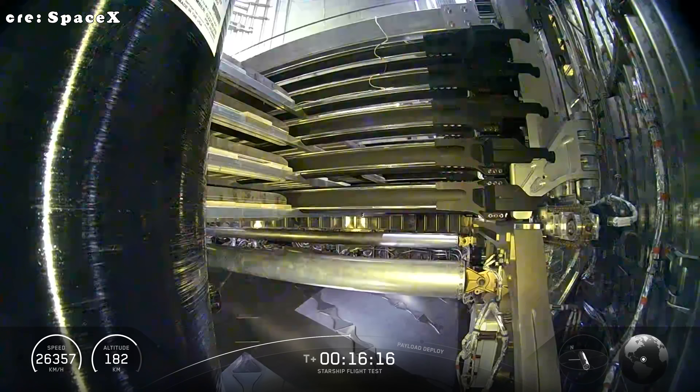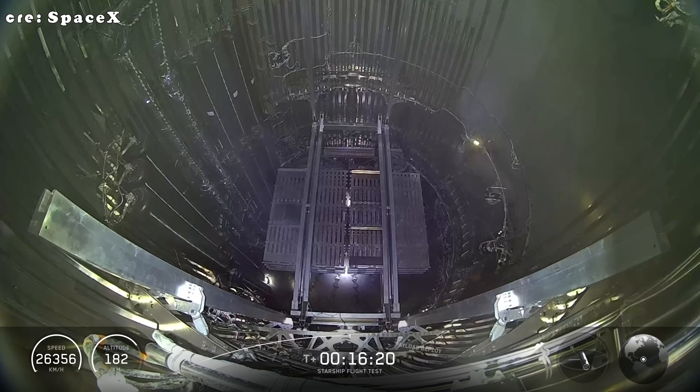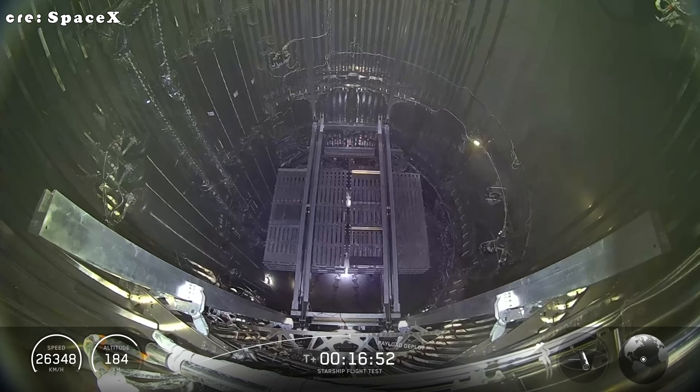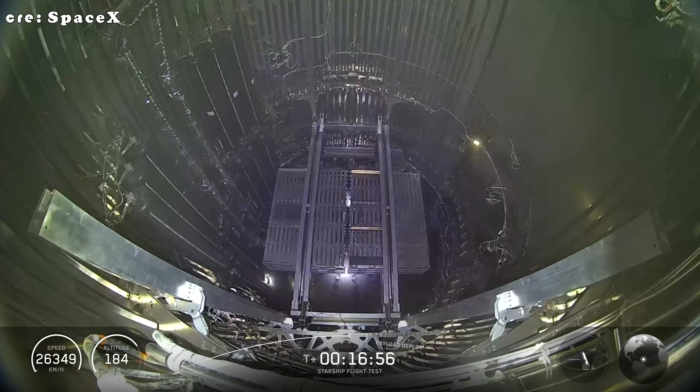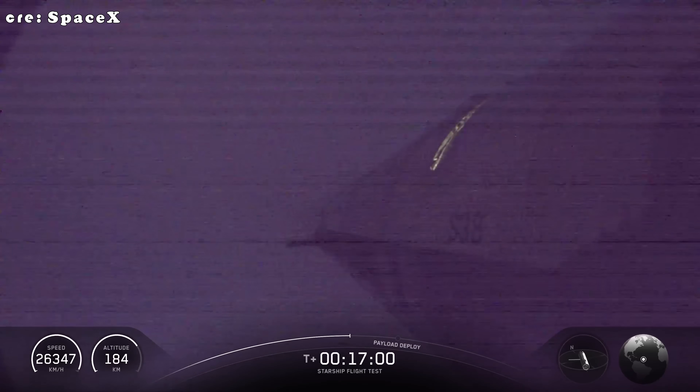Quick look inside the payload — we've got eight Starlink simulators getting ready to make their way into outer space. We were able to do this successfully for the very first time on our last flight, on Flight 10. Looks like the payload door is already opening up.